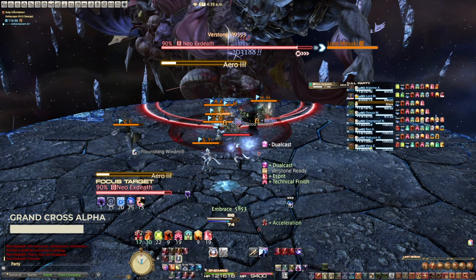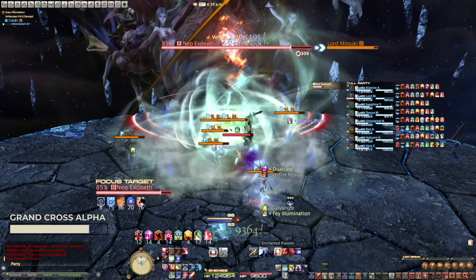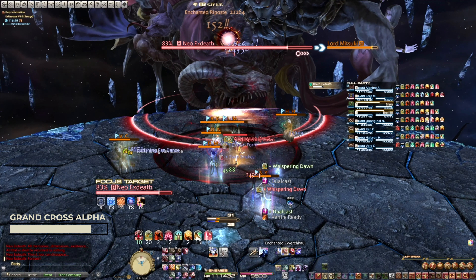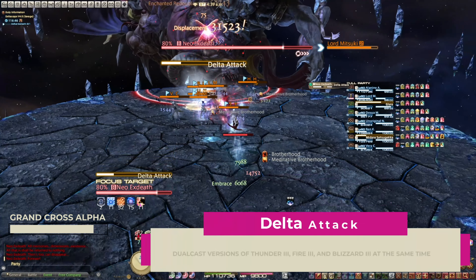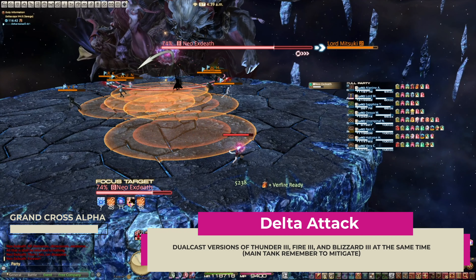You can ignore Arrow 3. Be careful with the Delta attack. Neo-X Death will cast all three elemental spells twice. The main tank will need to mitigate.